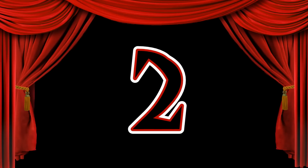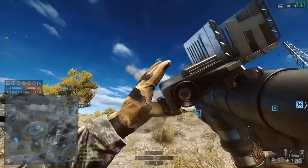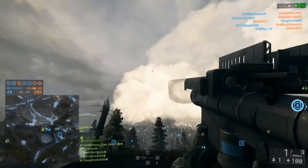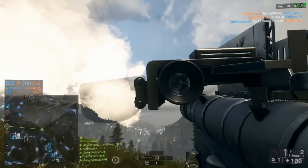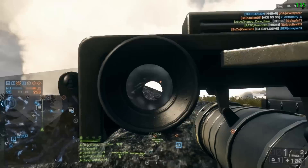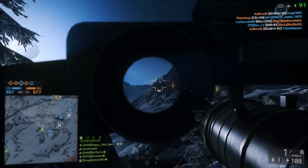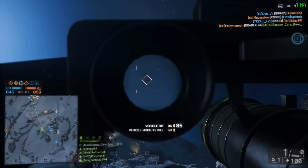At number two we have the vehicle with no redeeming features: it's the Jets. No one really knows why, but DICE love Jets. They've been a pain in the arse since they were first put in the games and they're still a pain in the arse. DICE have never been able to balance Jets properly. If you balance the Stingers to work against Jets then they're overpowered against helicopters. So almost all the AA in the game is underpowered against Jets — Jets can be effective without ever getting into the range of an AA missile. The Stinger and the Igla just aren't good enough to cope with Jets, and DICE then nerfed the AA tank into the ground.